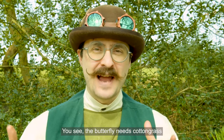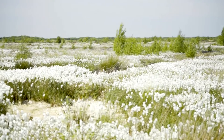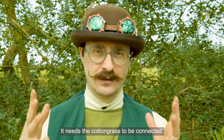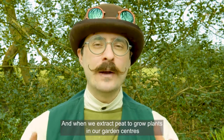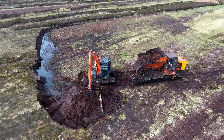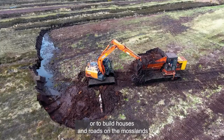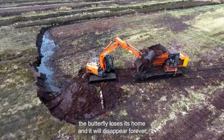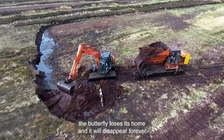You see, the butterfly needs cotton grass so that it can move through the landscape. It needs the cotton grass to be connected. And when we extract peat to grow plants in our garden centres, or to build houses and roads on the Moselands, the butterfly loses its home and it will disappear forever.